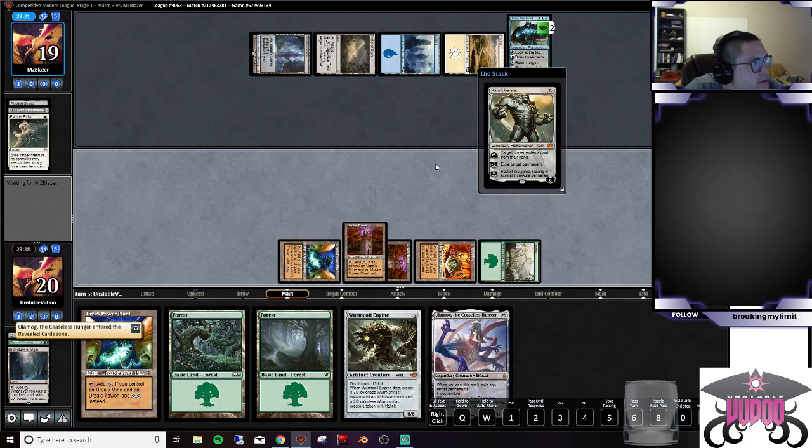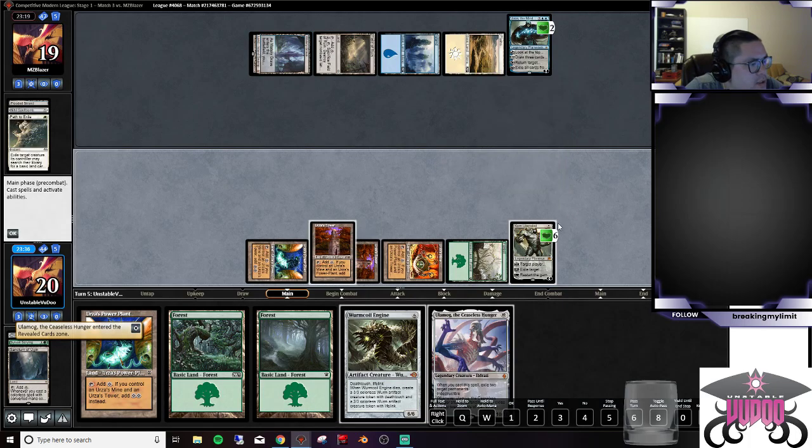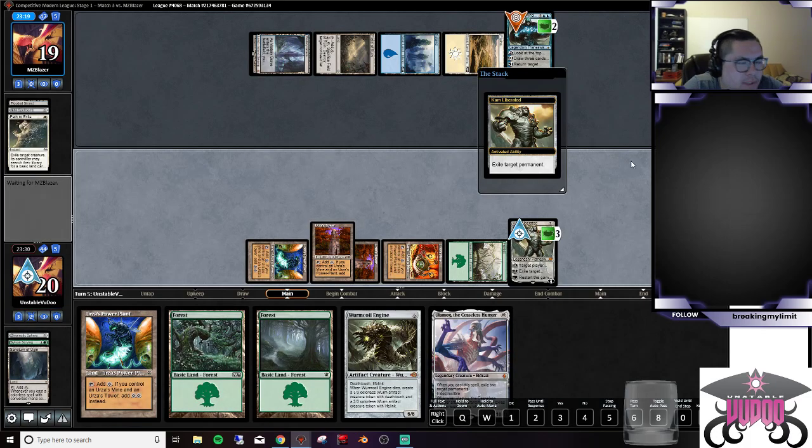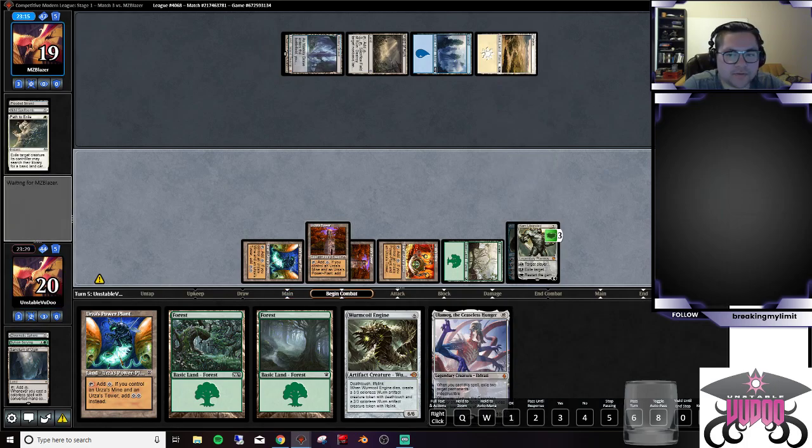Ulamog. We're basically on a 50/50 shot if we're going to be able to cast the Ulamog, but if not we're going to be able to cast the Worm Coil and I'm okay with that. Let's hit their Jace — I don't want them to get any more advantage on us. We'll pass it over.